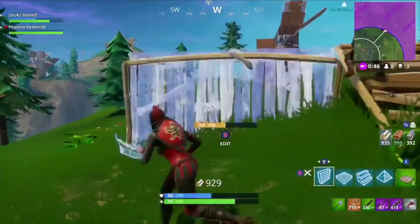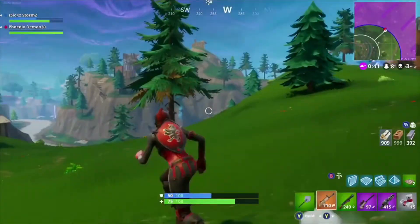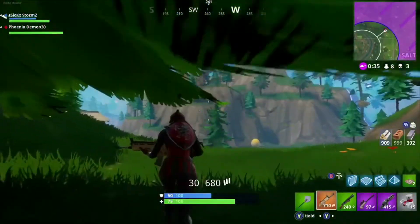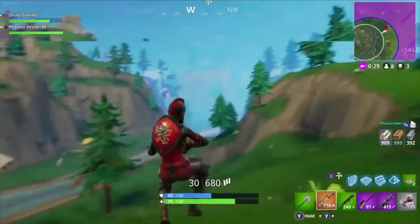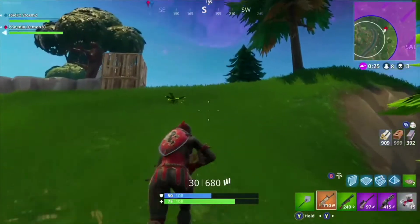Shoutout to my friend Noah, also known as Phoenix Demon, for finding the minigun for us on his very first chest that he opened at Fatal Fields. That is just amazing — our very first game on, and this man found it in his first chest. I hope you guys are excited for this gameplay. This was my first game since the update. If you are new around here, make sure you subscribe to see more gameplay. I'll see you at the end of the video.